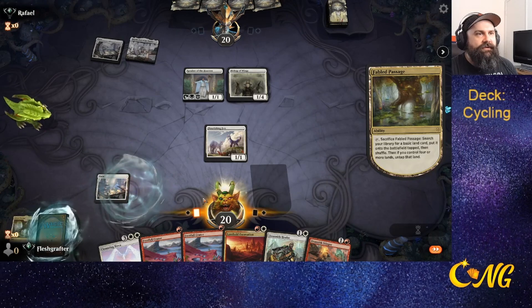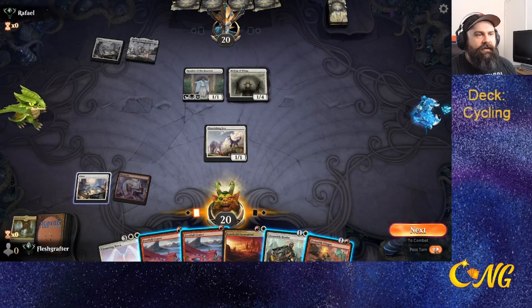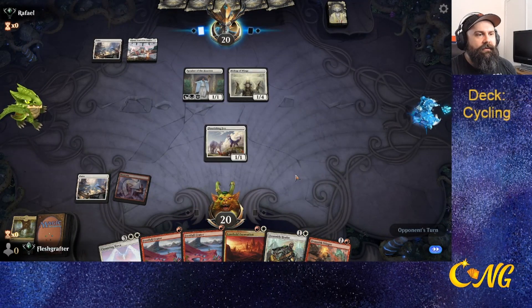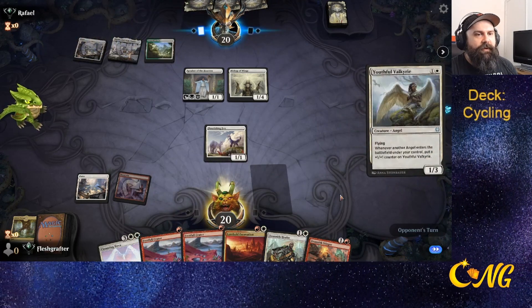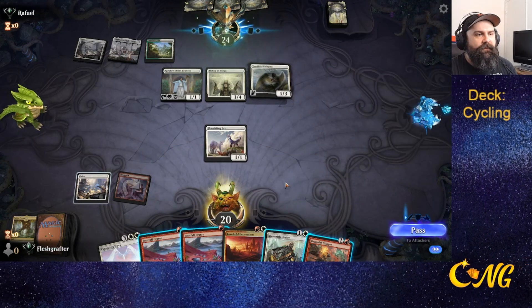We get ourselves a red source and pass back. I'm trying to think whether we end up cycling away both of these Footfall Craters or if we actually keep one, because if we apply it to a land we can get ourselves trample.